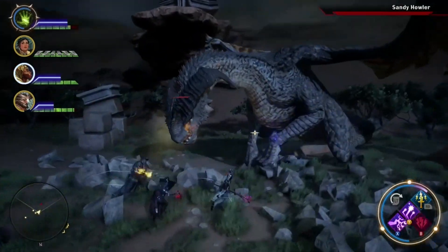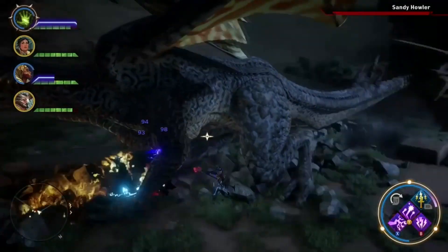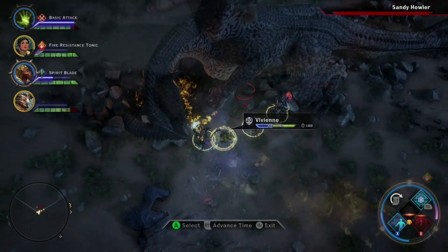Surprise, surprise — this fire dragon will spew fire at you. Keep party members below its chest. When it gears up to unleash its fire breath, push your party members closer to the middle or back portion of the dragon while staying underneath it.